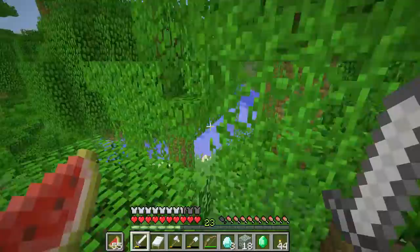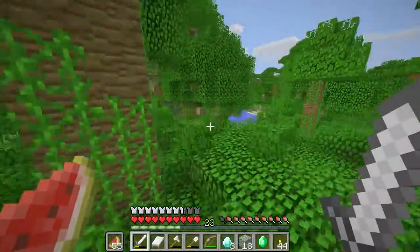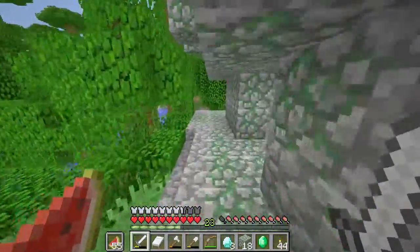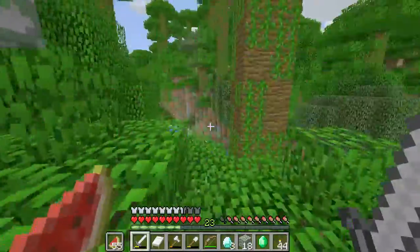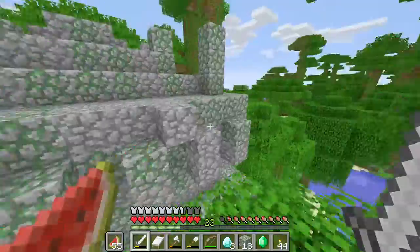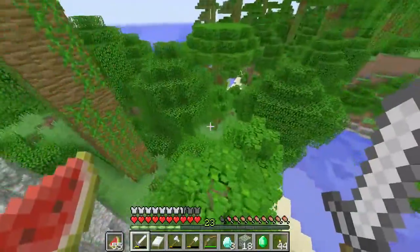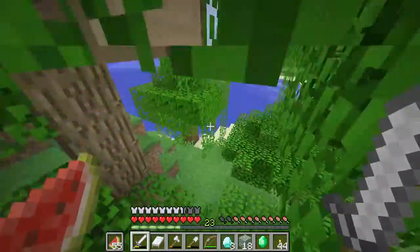So we got three freaking diamonds. This temple is so hidden I can't even find the ocean now. I can see it — beautiful. So as you can see: three diamonds and a fortune 2 book.